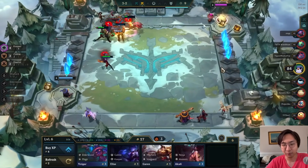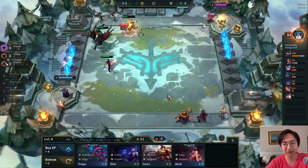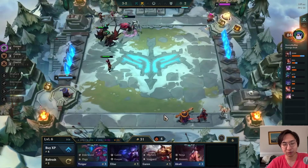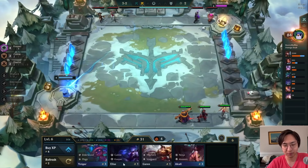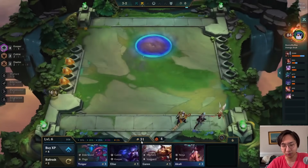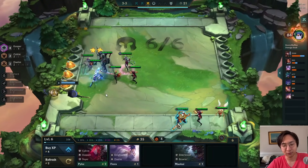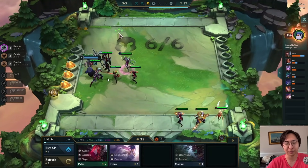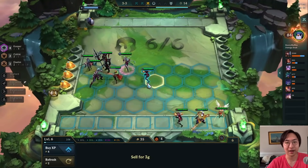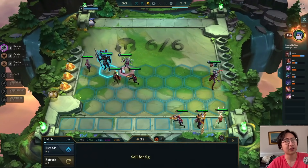Four Keeper, three Cultist mid-game is extremely powerful as long as you have one damage dealer — which we do in Kalista — it's pretty free. We sold our Kindred to make 30 gold for interest. Notice I didn't swap Kayle for Kalista right away. I held on to Kayle because I know I'm going to hit two-star Kalista and use that as my mid-game.